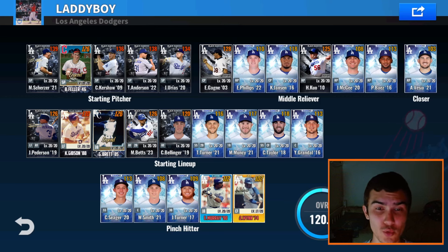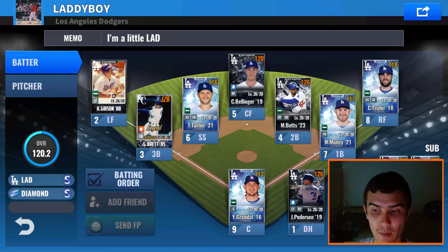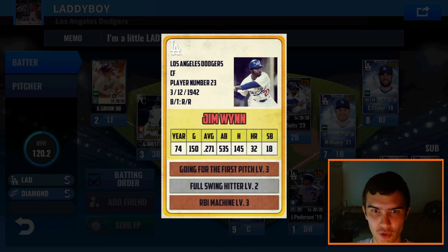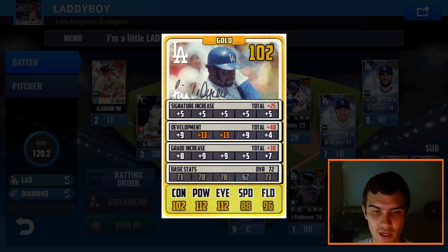We'll actually be doing two grade increases today, and depending on who we get from the Team Sleek Sig Player pack, it may end up being Jim Wynn or the person from the pack. I'll also be using a normal grade increase ticket on a historic player. We are at 120 overall, and Jim Wynn is in my bench right now.